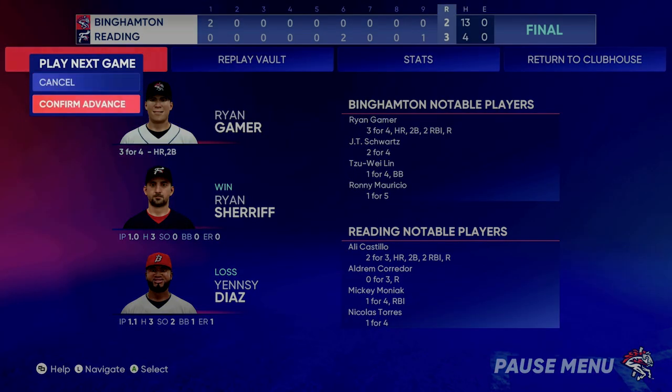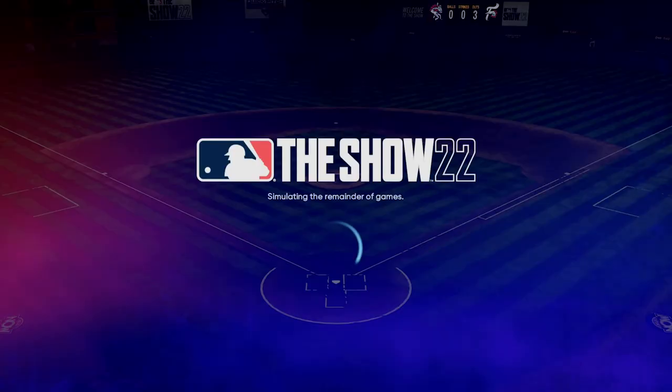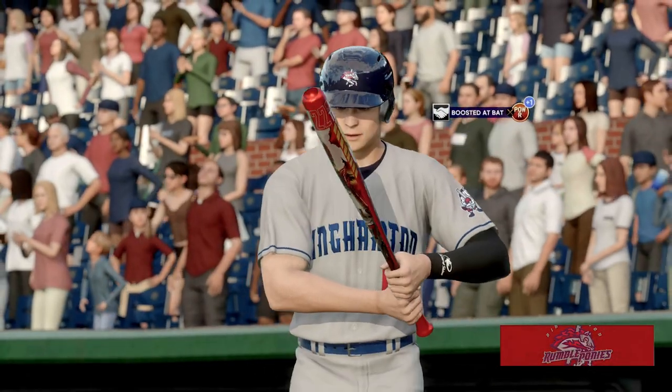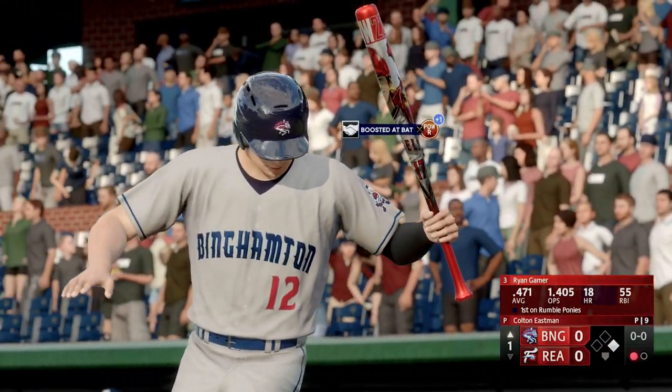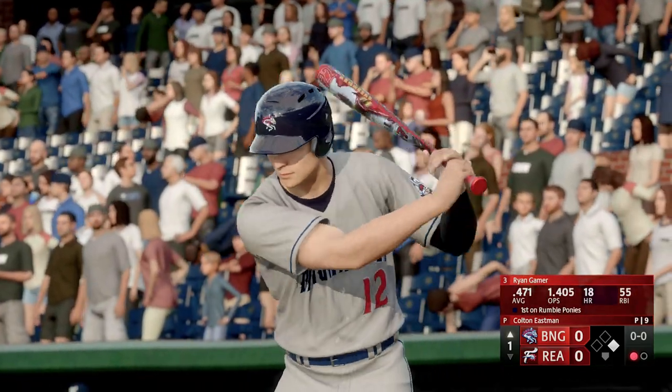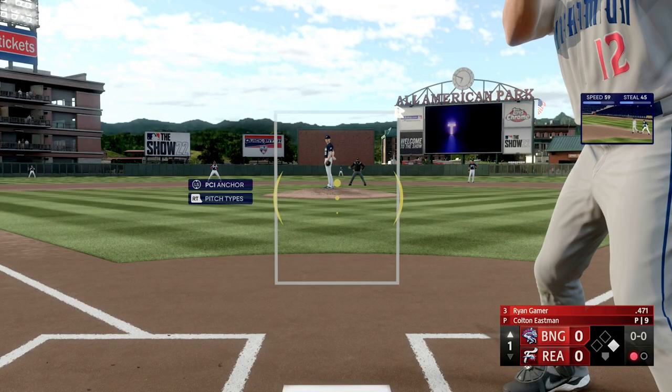Let's go ahead and dive into the next game. What a solid performance for Ryan — he has been on fire lately. The fact that he's not been moved up already is kind of amazing. 471 average, number 12, 1.4 OPS, great power, 18 home runs, 55 RBIs, still in Double-A.